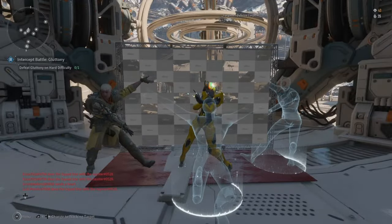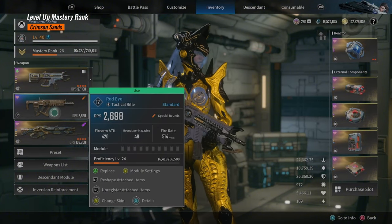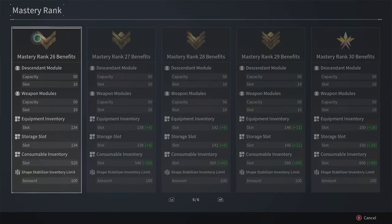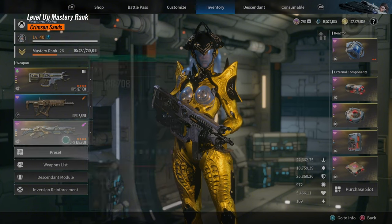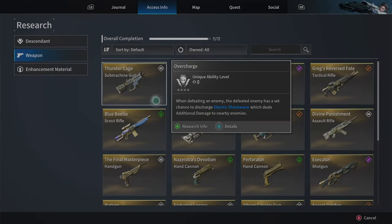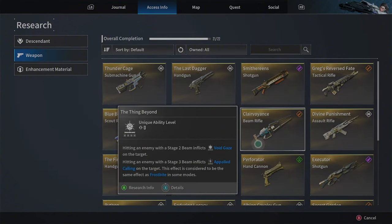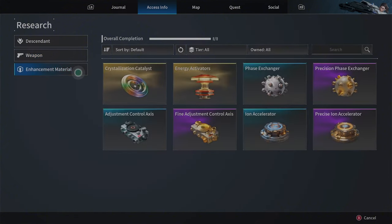The same applies to weapons as well. In order to achieve mastery rank 26, you need to farm all the descendants and level up all the weapons. For the normal or rare weapons, we level them up from 1 to 14, and after that we can just dismantle them and never need them again.